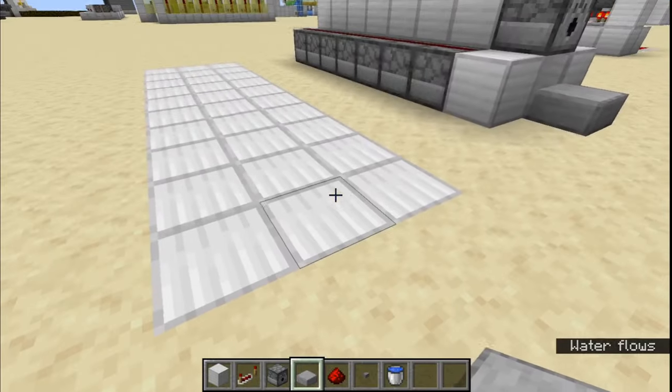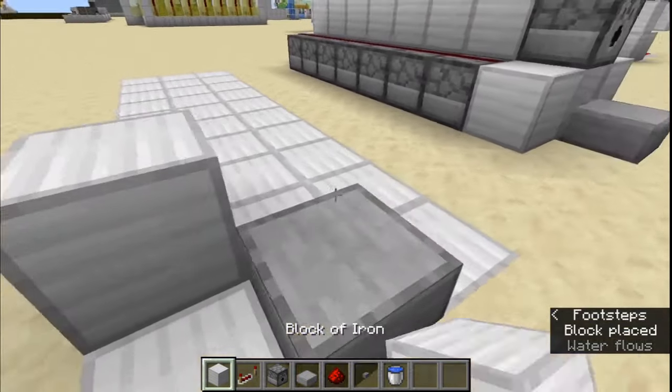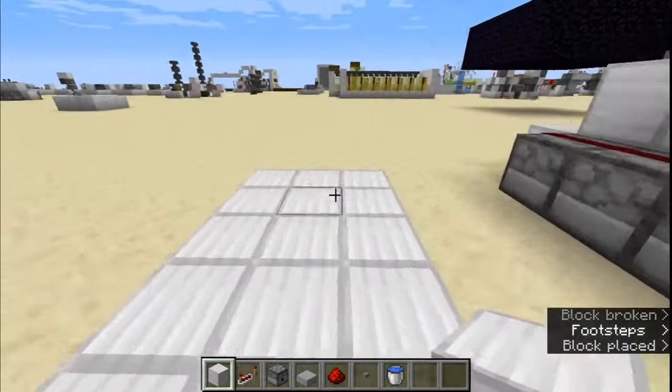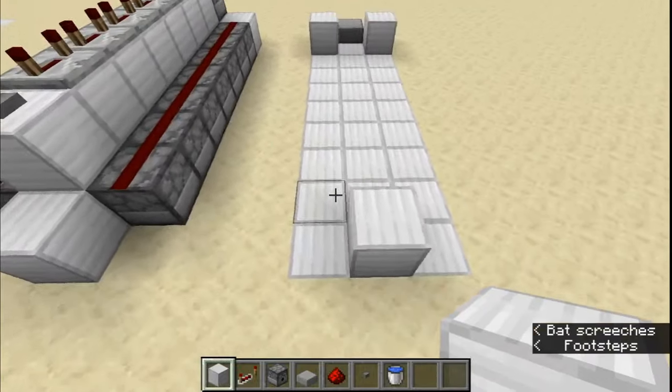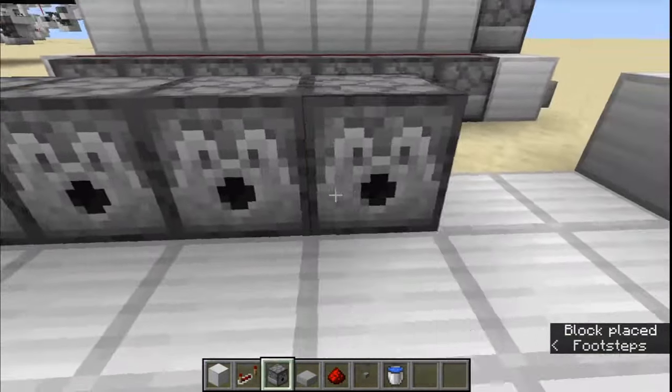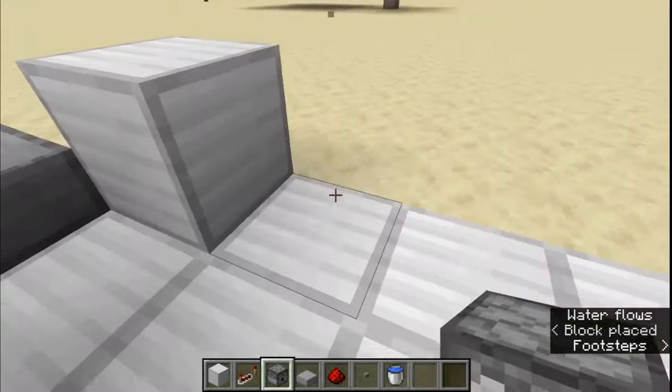Alright guys, so to build this thing we're going to start with a slab right here and then two blocks on either side of that. And then we're going to add a block right back here at the very back there and that is what's going to be just holding our water in there. So now we're going to add dispensers all along here and we'll add seven on each side.